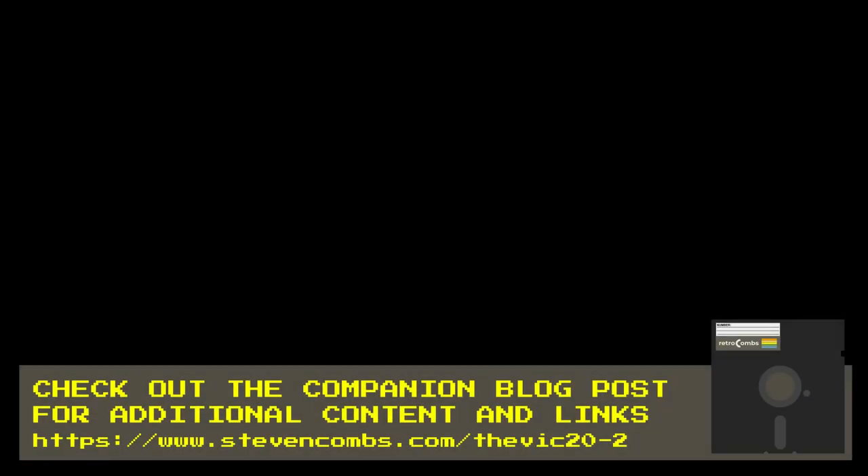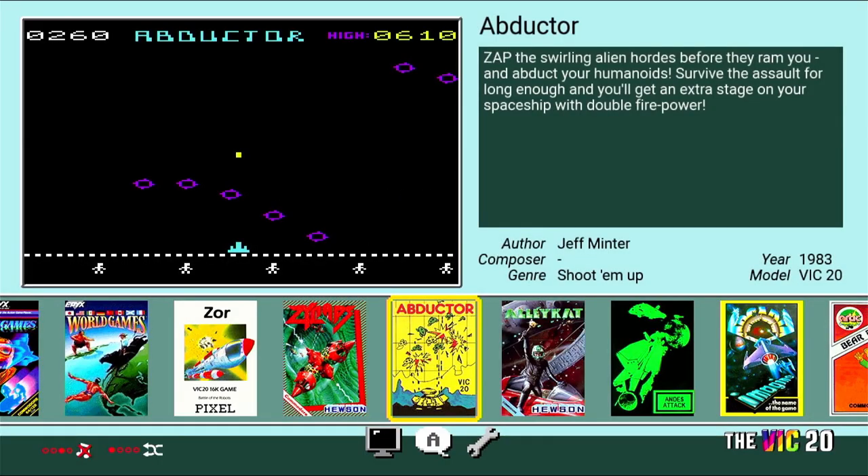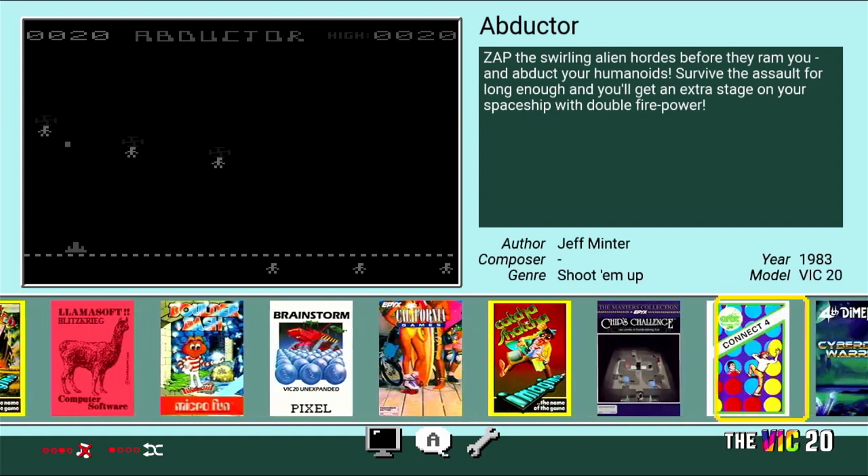Let's press our power button. Remember, if you want to see the other games I mentioned in the intro, check out part one. The link is in the video description below, and you can probably find it in the upper right-hand corner. Bringing up our VIC-20. The software is the same for the C64, although it is different from the C64 Mini, which does not include the VIC-20 games, which is too bad. Remember, we can turn the music on and off.